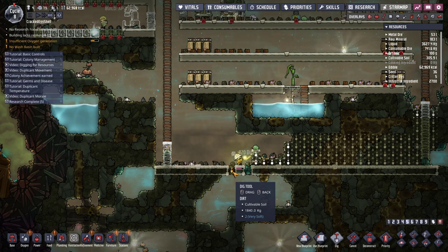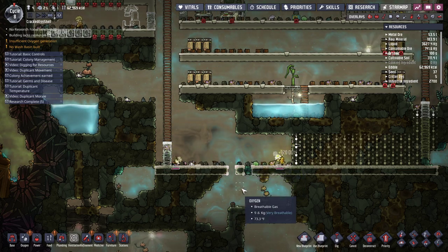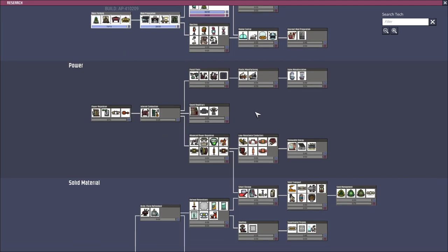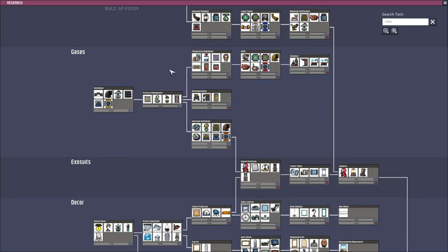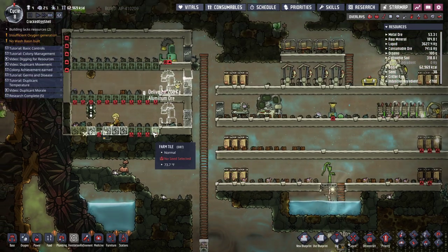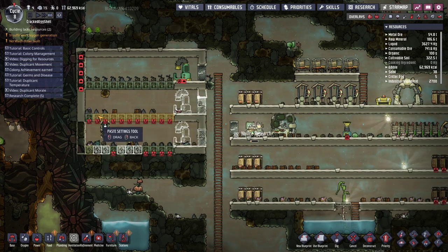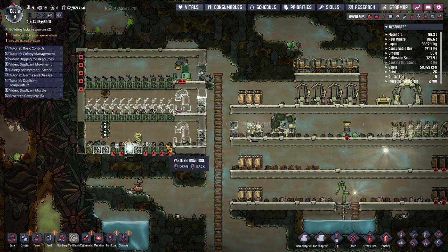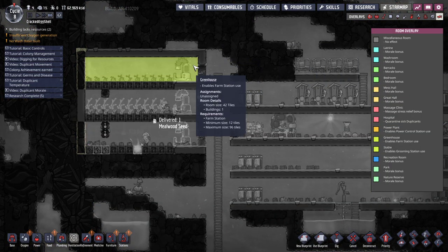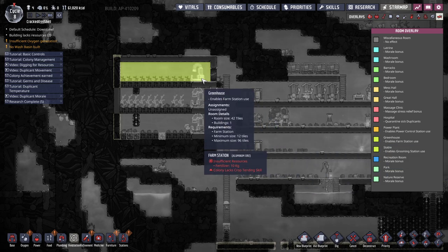Actually, cancel that — I'll cancel that. Dig that out. That is a lot of oxygen that I could access. Now I need to research something else and I don't know what; I didn't come that prepared. No one's leveled up yet. It just lets you use the farm station, which makes things faster. Morale plus six.